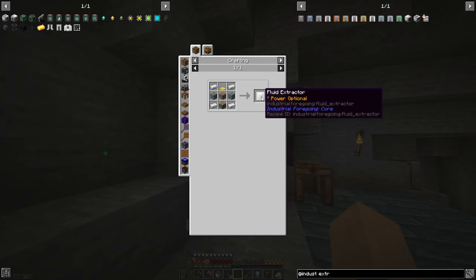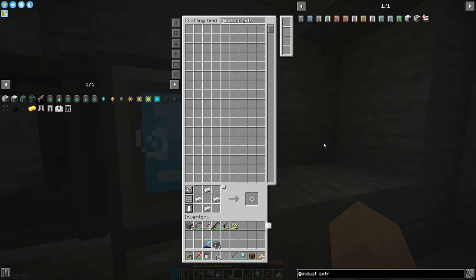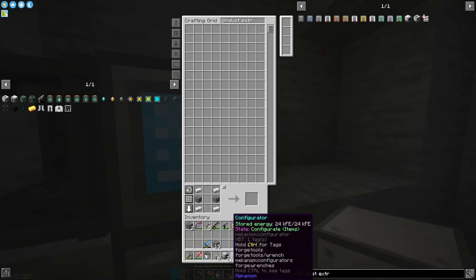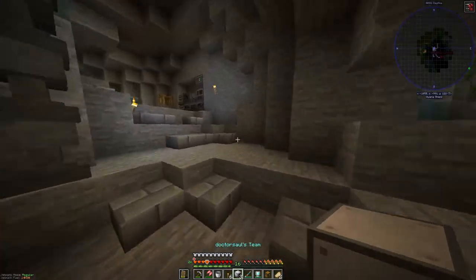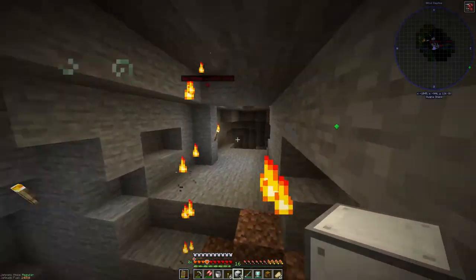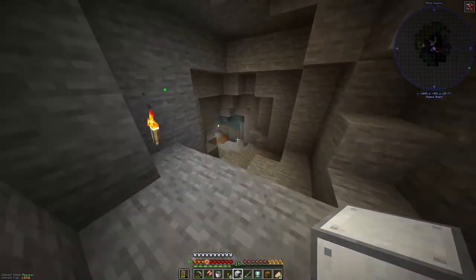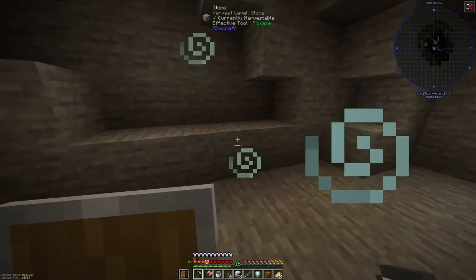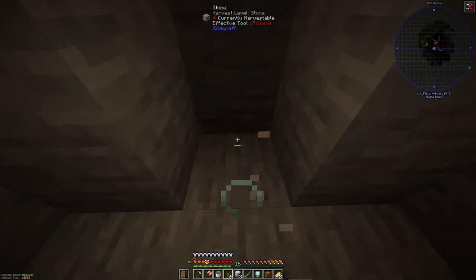We get the latex from a fluid extractor, I think. Let's make some fluid extractors — we'll make three, that seems good. Now where are we going to place this machine? Let's stick it in this corridor. I'm going to stick it right here.